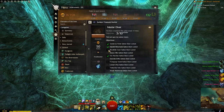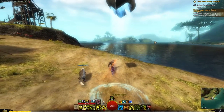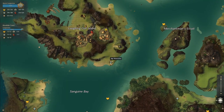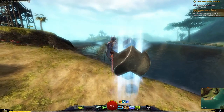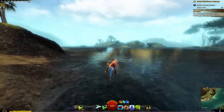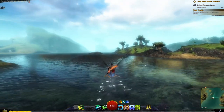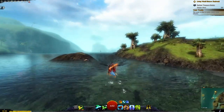The next one is in Bloodtide Coast, so let's go there. You want to use the Laughing Gull waypoint and it's kind of diagonal from Sullivan's Wake. It's in a sunken ship. Once you get used to the landmark you'll know where it is no problem.